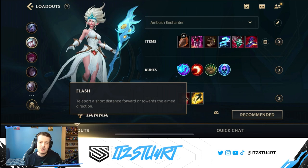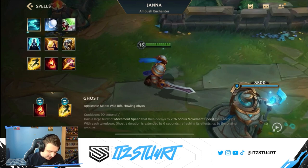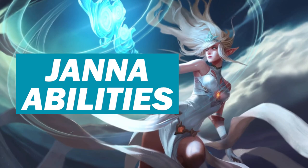For summoner spells, always take Flash to protect yourself and your team, and you can also make flashy plays with your ultimate. Most of the time take Ignite since you want to play aggressively during laning phase. However, if you prefer a more protective playstyle, you can take Heal instead, which gives your allied champion more healing when used on them. That's everything for the build — now let's move on to the abilities.